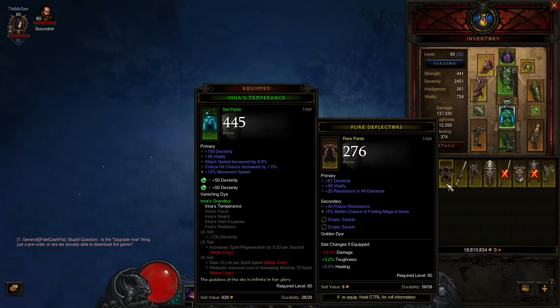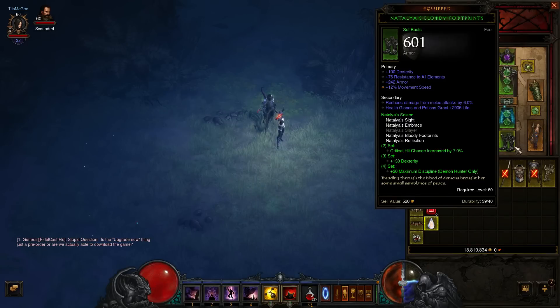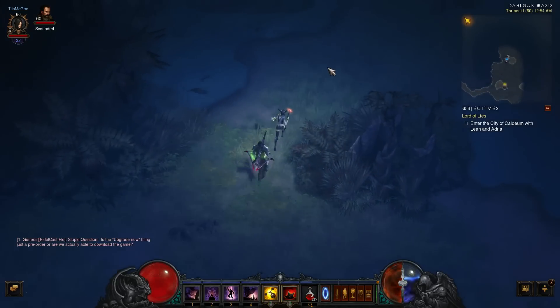For items, they changed how legendary sets look. They now have a green background, which is pretty cool, so you can clearly tell the difference between a set item and a regular legendary.